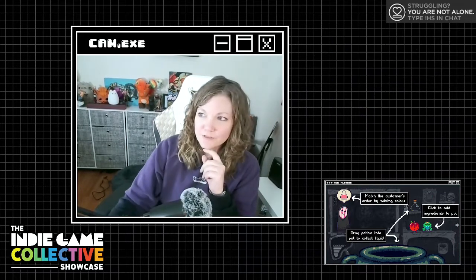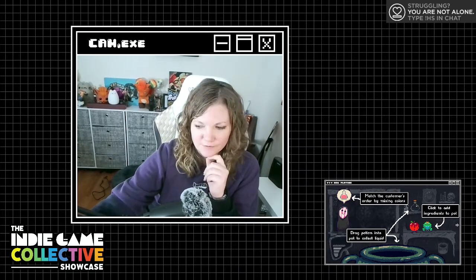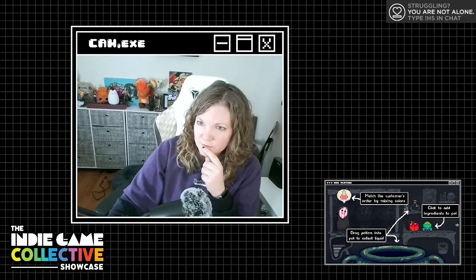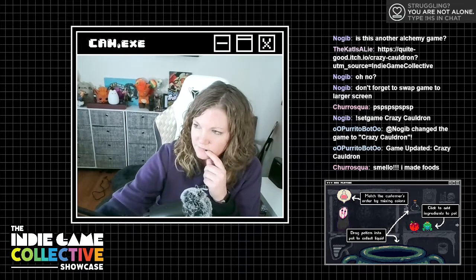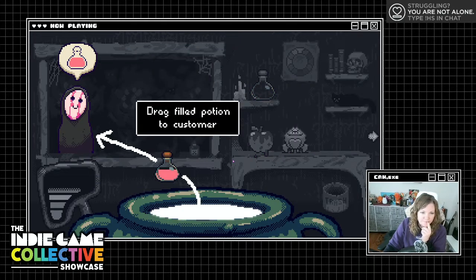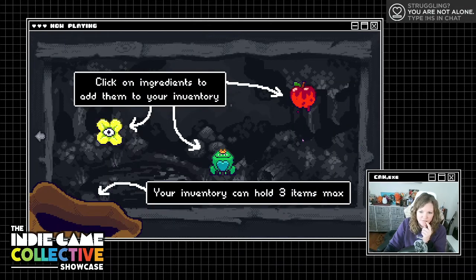We might actually want to switch to the big screen. I did save it, oh well. Okay here we go — match the customer's order by mixing colors. Drag the potion into the pot to collect liquid. Click to add ingredients to the pot. Drag a filled potion to customers. This meter fills up over time — if it maxes out, game over. Drag unwanted potion items to the trash. Click here to get more ingredients. Inventory can only hold three items. Okay, we're figuring this out!